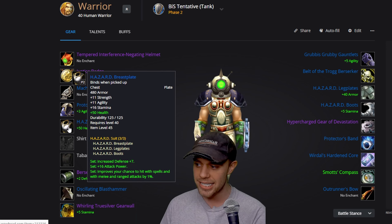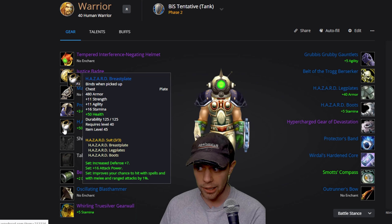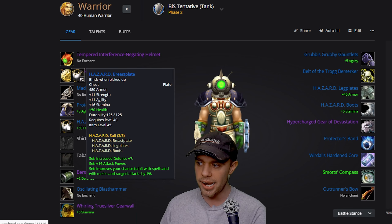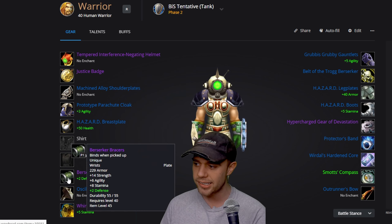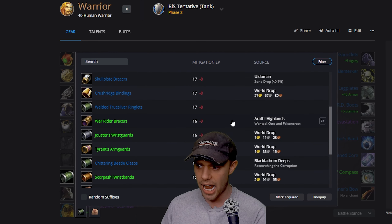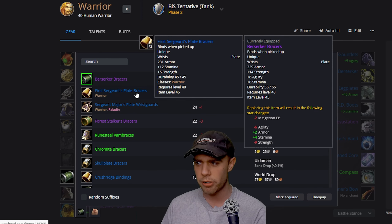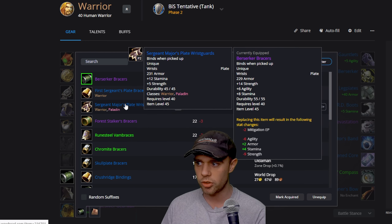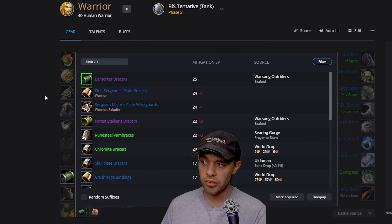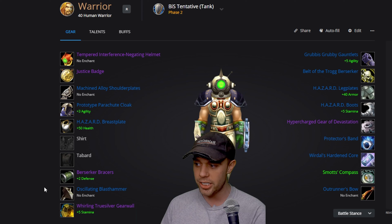We're going to go for the Hazard Breastplate set, increasing defense, attack power, and chance to hit by 1% on the 2 and 3-set. Remember we can enchant this to 50 health as well. It has 11 strength, agility, and stamina — really, really nice for Warrior Tanks. The Berserker Bracers are from the Warsong Outriders, so I believe these are Horde only. It doesn't look like there's an Alliance equivalent, so Alliance players can go for the First Sergeant's Plate Bracers. The Berserker Bracers if you get exalted with Warsong Outriders are going to be really good.